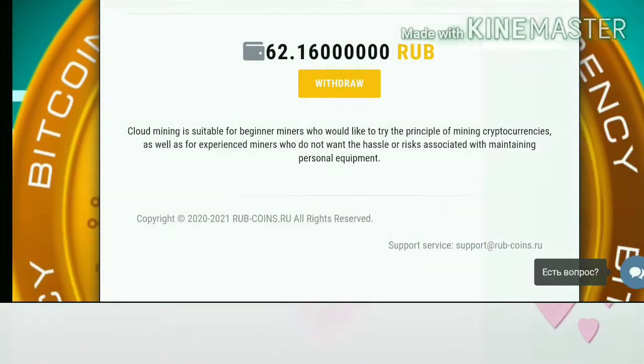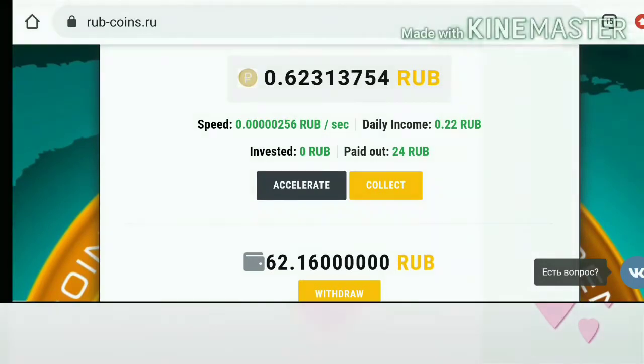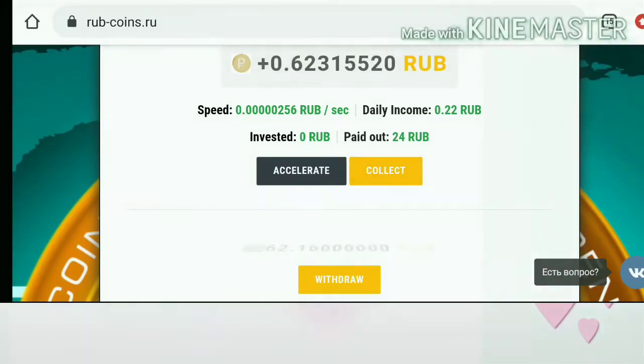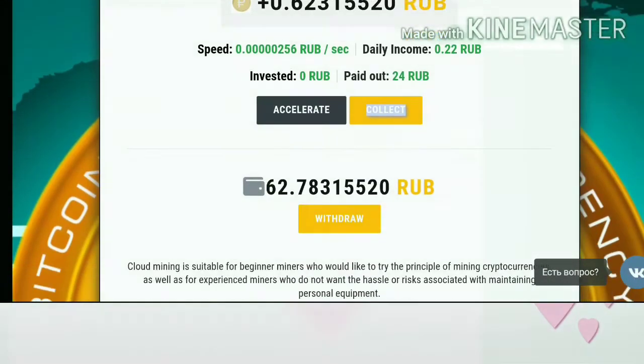You can see it in the dashboard — this is how my actual dashboard looks like. You can see the mining speed currently being received. To collect it, just hit the collect button and it will automatically add to your balance.